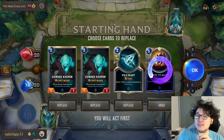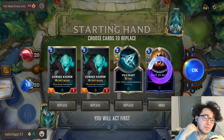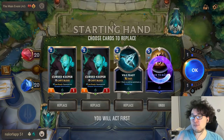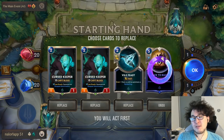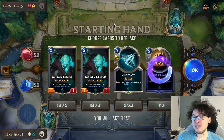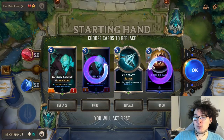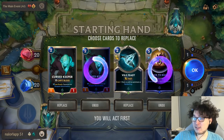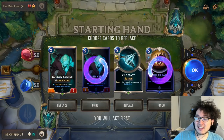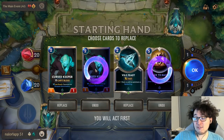We've got two Cursed Keepers, which is very interesting. Cursed Keeper is a combo piece — it really needs something that can kill it for you to gain value: Ravenous Butcher, Glimpse Beyond, or Chronicler of Ruin. We don't have any of those. We're mulliganing Back to Back, so we kick one Keeper. With those two mulligans plus draws, we have pretty good odds of finding a combo enabler, but if we kept both Keepers that would be a disaster.